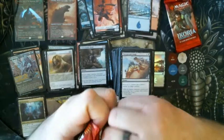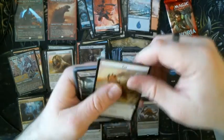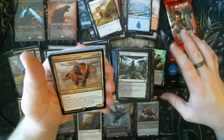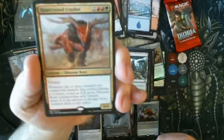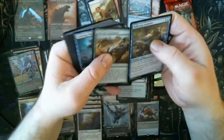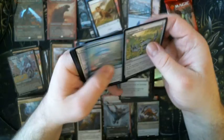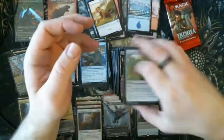Cat Token, Jungle Hollow, and foil Lead the Stampede — best card for trample decks in the world. I know it's a five-drop, but you're running Green, you can make that work. Some flash deck stuff and Coordinated Charge.